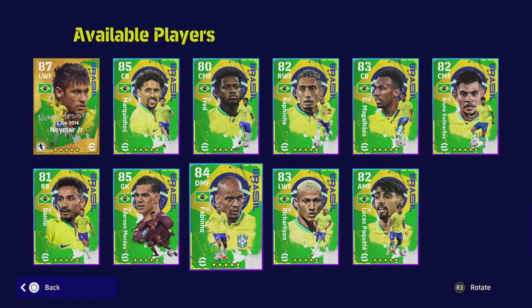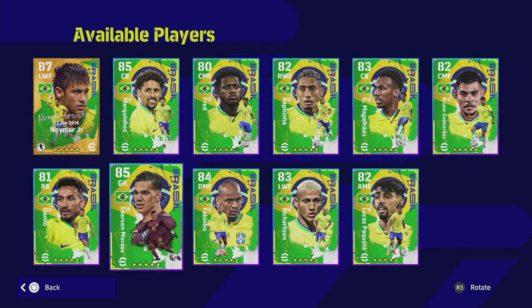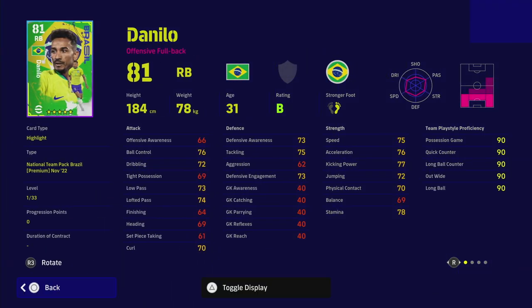Ederson is a very typical goalkeeper — his reflexes let him down a small bit. It's interesting that Alisson isn't in this pack. He's on B rating, but with all these goalkeepers, once you have a top five goalkeeper you don't need anybody else, and I don't think Ederson is in the top five.